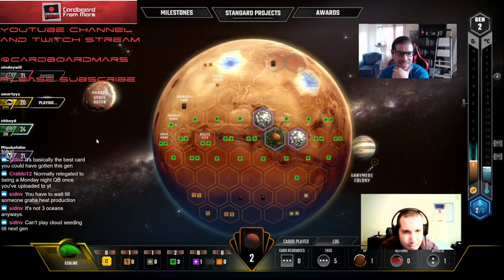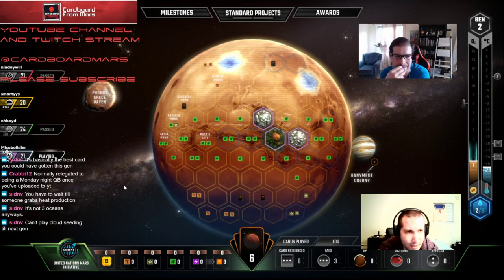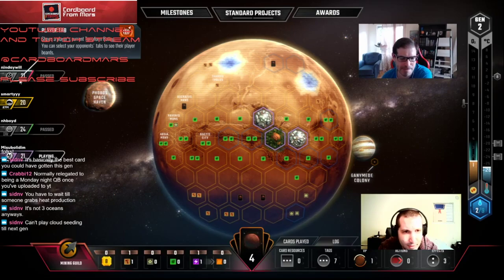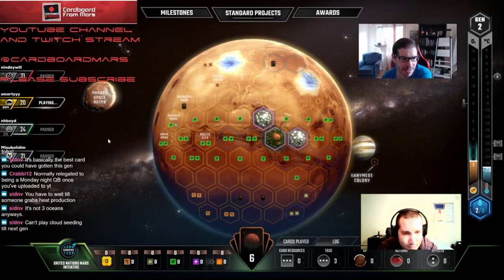The old Eco Line space strat. It'll pressure Red a little. Does Red even have Steel/Titanium production besides his one steel yet? He hasn't put a tile out. He has Alloys, but it's probably a little premature. He's got plenty of time to build an economy — I guess if we get Energy, let's play for the Catapult.